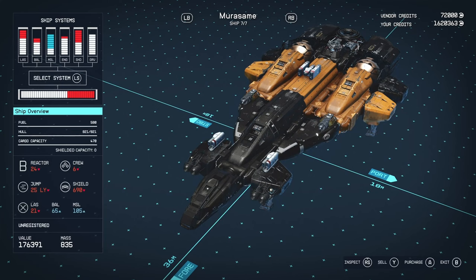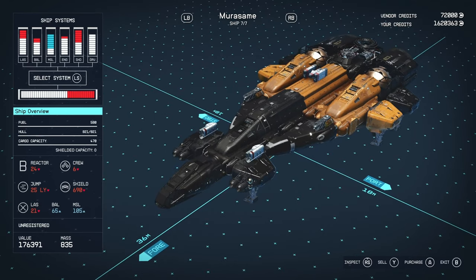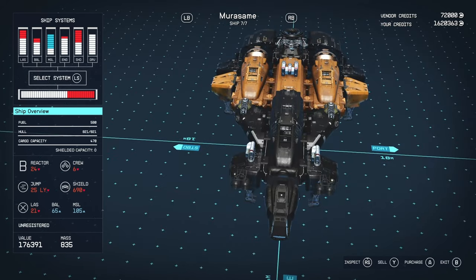These unique ships can be found at level one, which is handy. Obviously to purchase them you'll need the specific piloting skill qualifications. Early game these ships give you quite an edge. The Morisami is a B-class vessel with 580 fuel, 821 hull, 470 cargo, B-class reactor with 24 power, crew of six, 25 light year jump range, 690 shield, with lasers, ballistics, and missiles. Without perks it costs 250,025 credits.